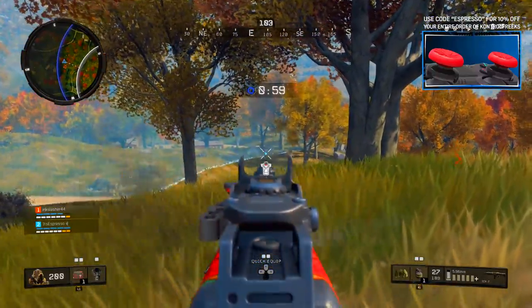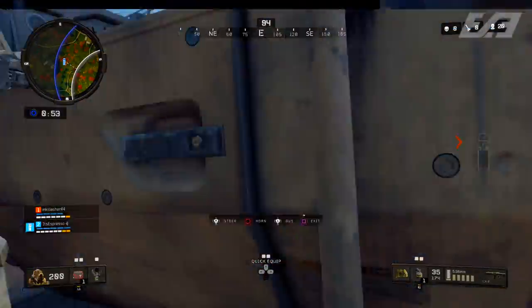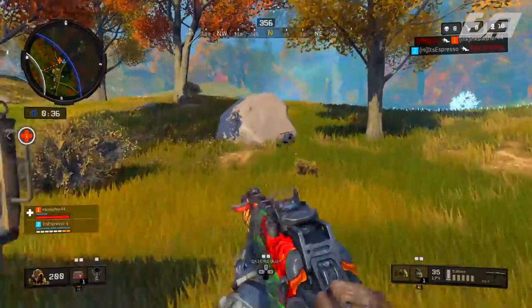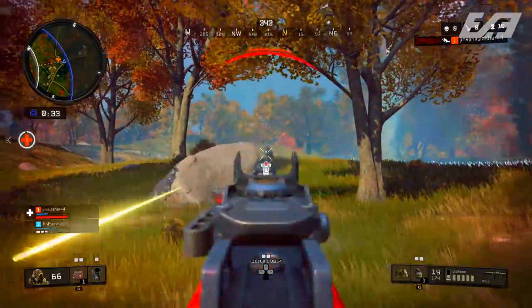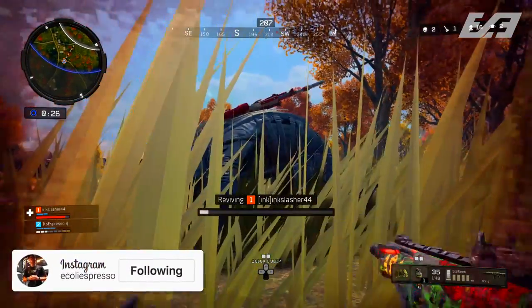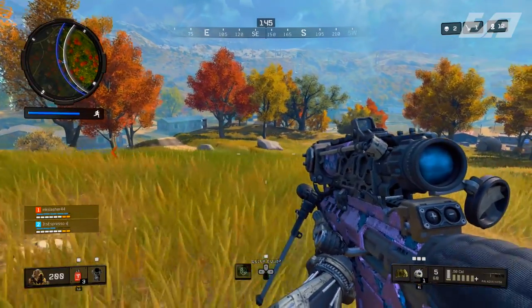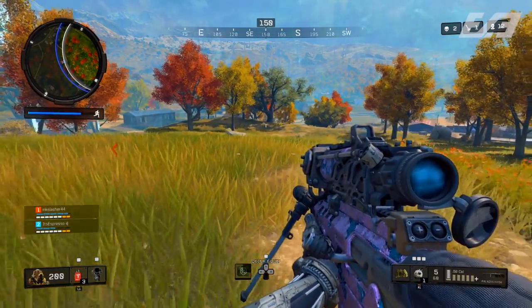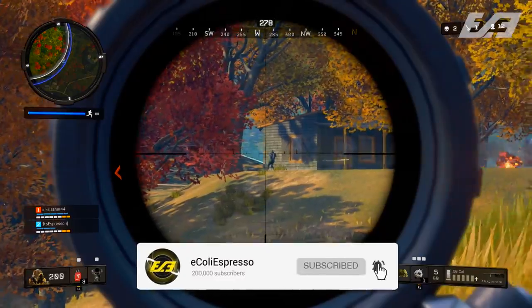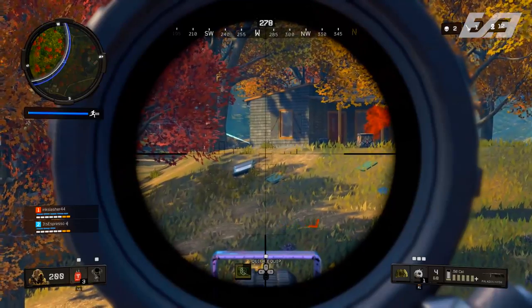After ditching the vehicle, another common mistake is heading to the center of the zone. Going to the center opens you up to 360 degrees of incoming fire — impossible to cover in one view without constantly spinning. Instead, roll the edge of the zone as it comes in. I'm not saying to camp the edge, just patrol that perimeter. Chances are players won't be coming out of the zone, so at most you'll have 180 degrees of your field of view to account for.